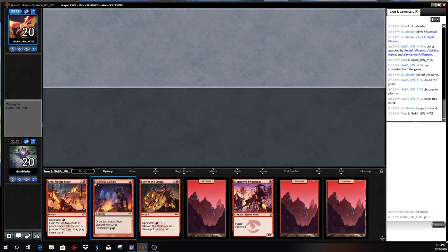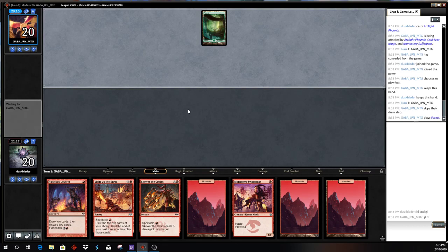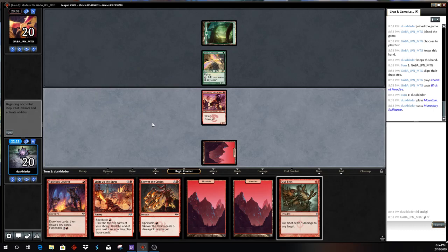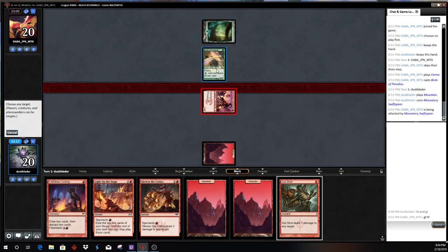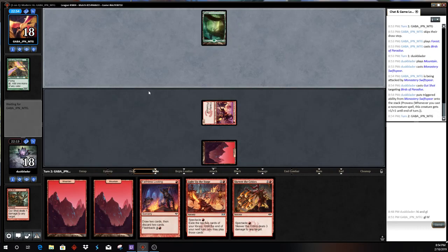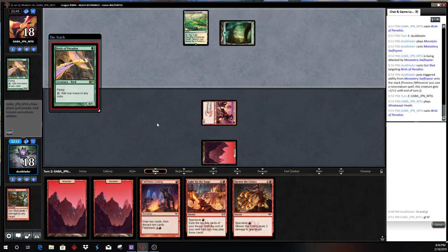This hand's fine — Faithless Looting, you know, in case we flood out. They'll probably have a Mana Dork on one. I'd love to draw a Gut Shot here. Ask and you shall receive. Give them a chance to block — predictably they decline. That's one of the advantages of playing four Gut Shots in your deck. Another Birds.